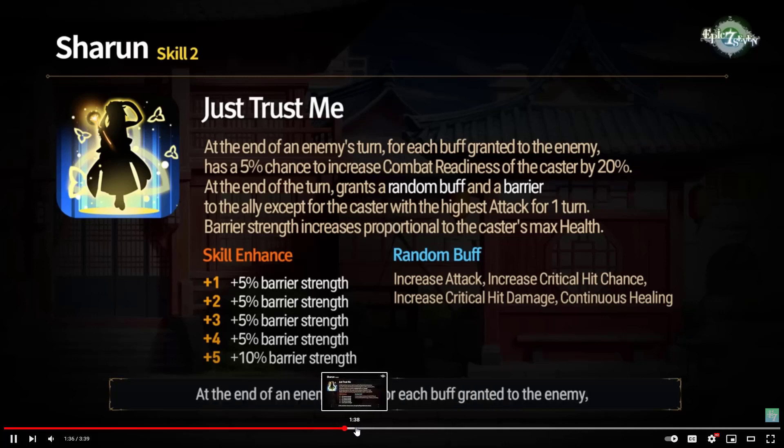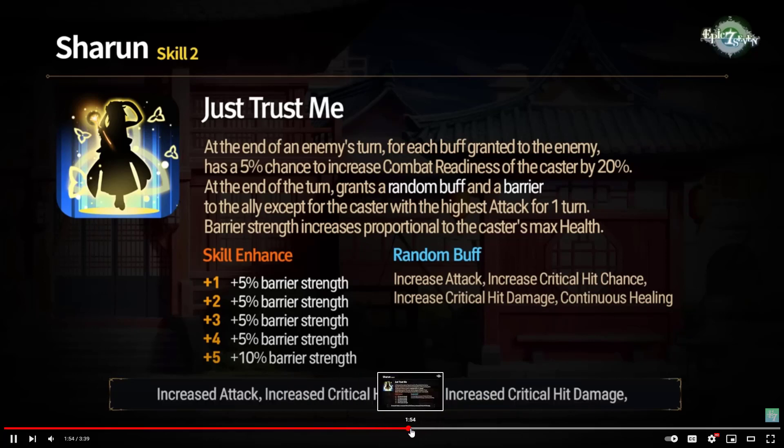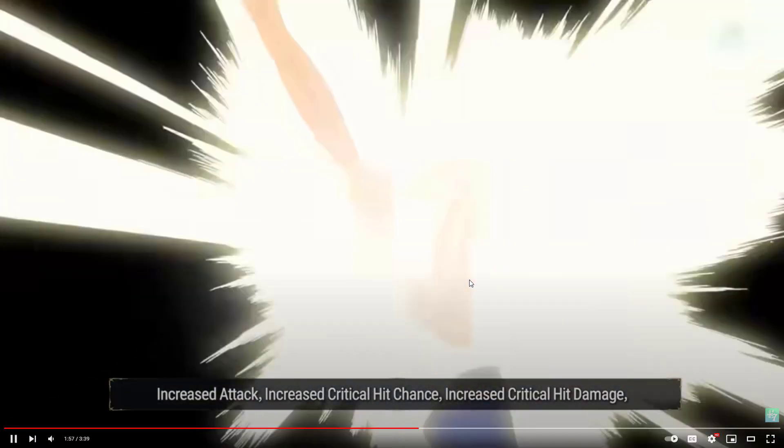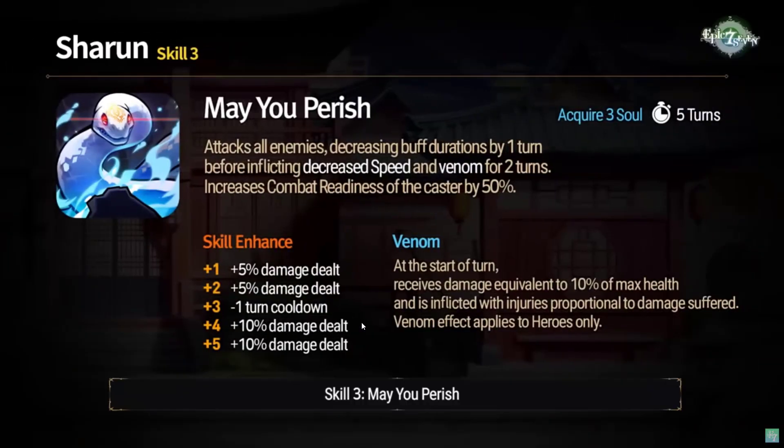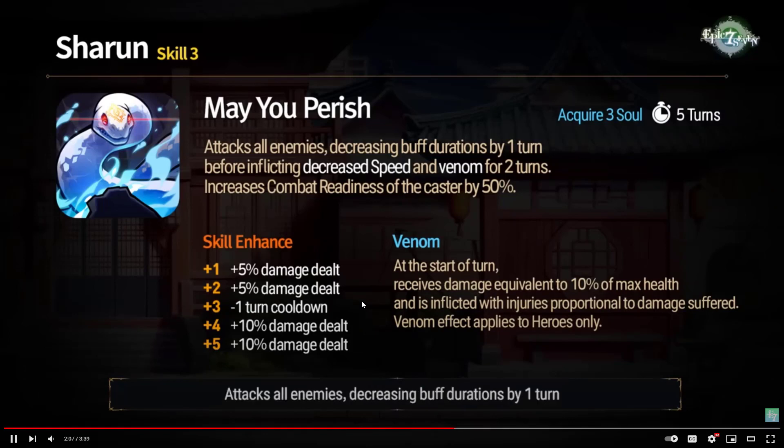So at the end of an enemy's turn, there's a quick chance to increase combat readiness and give a barrier. Her skill three — she gets CR boosted from the buffs. Skill three, 'May You Perish,' is an AoE. It decreases buff durations by one turn and debuffs with decreased speed and Venom for two turns, then gives her a 50% CR boost. So if she gets the 50% boost plus the 20% from her passive, she could cycle right back up to the top of the turn order pretty fast. What does Venom do?